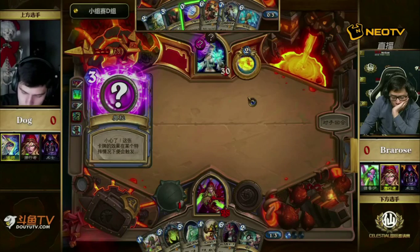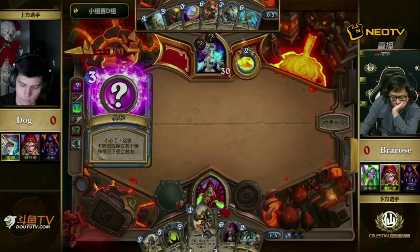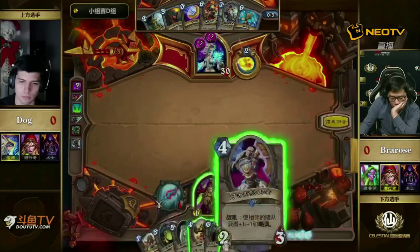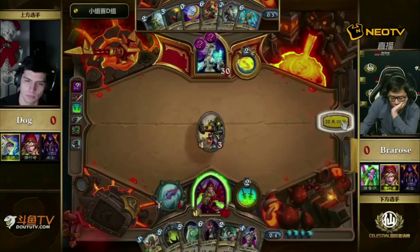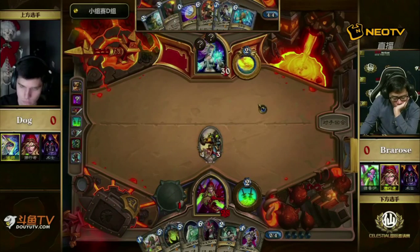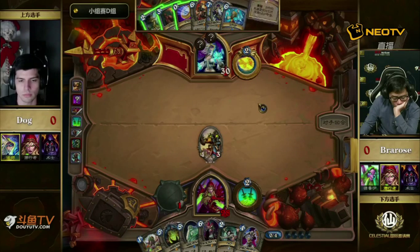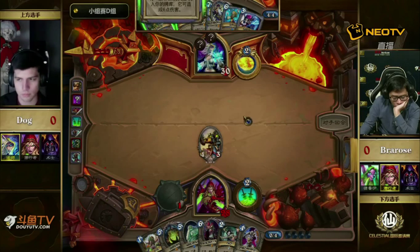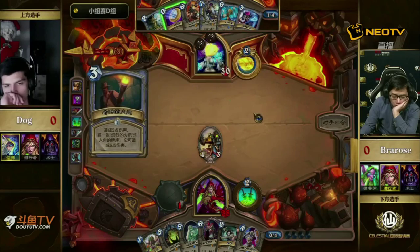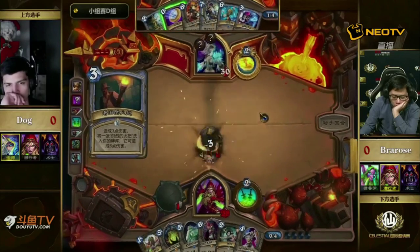It looks like it's working out kind of okay for Bra Rose — he does have a pretty solid curve with a four-drop, five-drop, and six-drop. This is one of the bigger things about this situation: Bra Rose isn't scared at all to play Piloted Shredder just on curve. It is kind of strange to see two secrets out of a non-Freeze Mage. But Bra Rose had no hesitation — he got one on four from the Mad Scientist and then plays another one on curve.